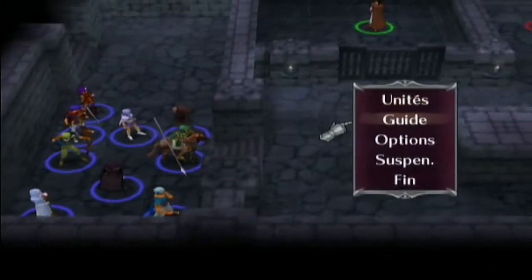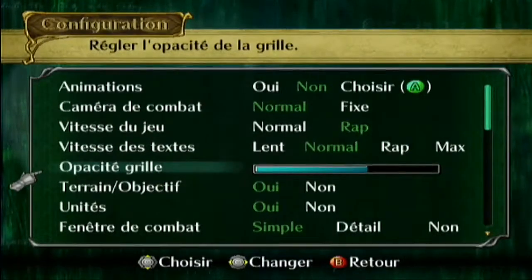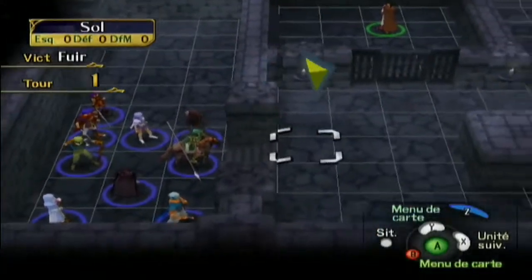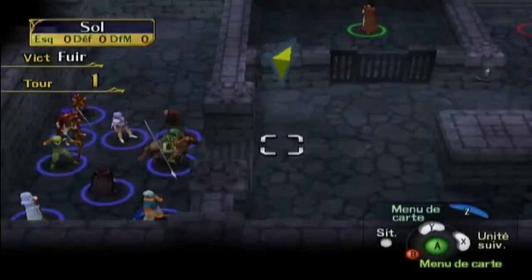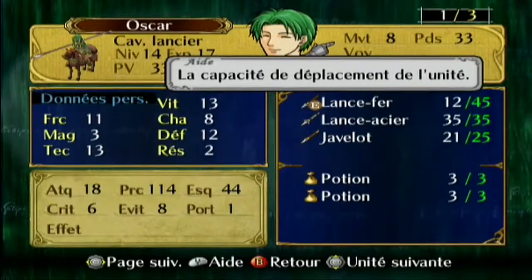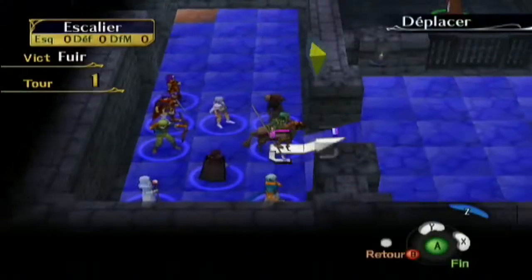On peut mettre en mode carte et voir vraiment les grilles de déplacement. Là on voit les grilles — ça rend moche, mais c'est les grilles de déplacement. Vu que c'est un cavalier, il va quand même très très loin — il fait 8 cases, ce qui est beaucoup.